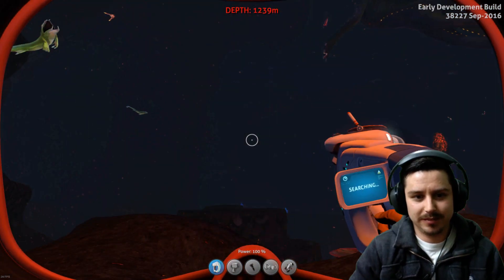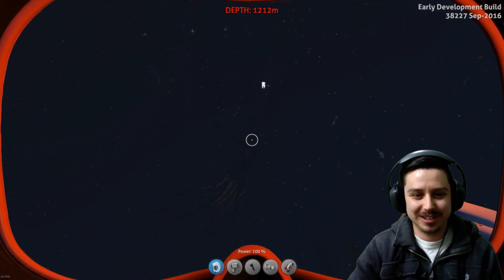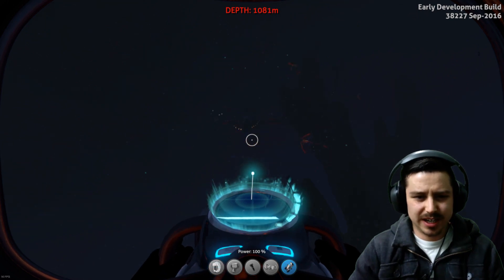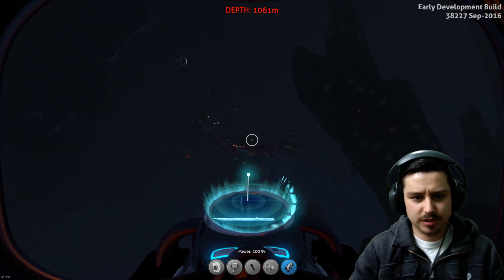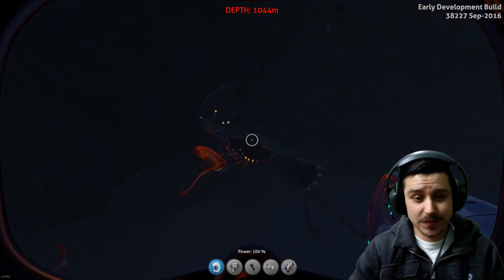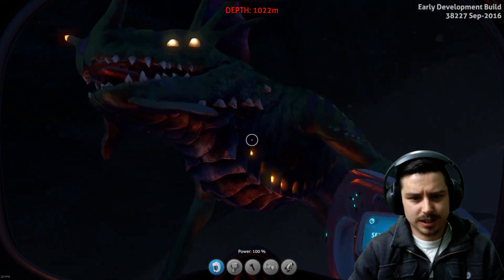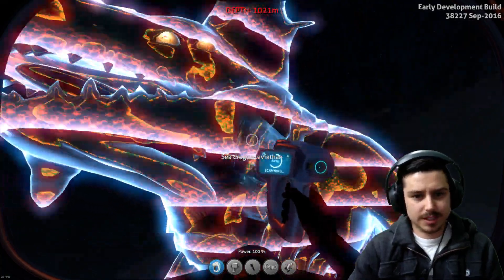It wasn't the plan for this episode but I don't think I'm ever going to get this chance again. We're in creative mode so we can't die - let's scan it. It's weird that a creature that lives this far down would need arms - that's just a bit peculiar. He seems to just be drifting away from me, tilting lazily to the left. He doesn't seem extremely aggressive. Did that thing just swim out of his mouth? That's so funny. Sea Dragon Leviathan - he's being very passive right now. This thing is huge.